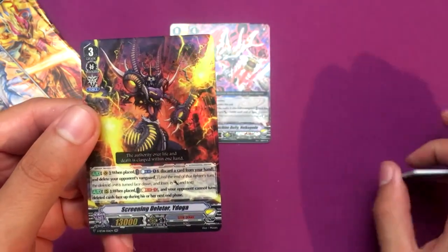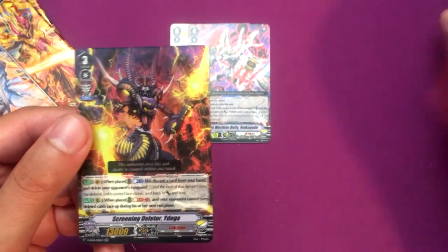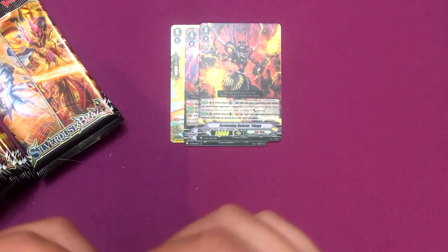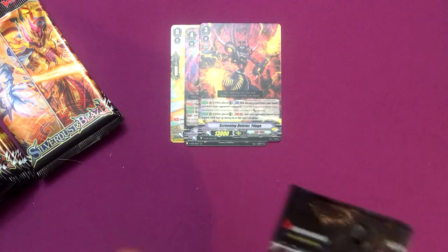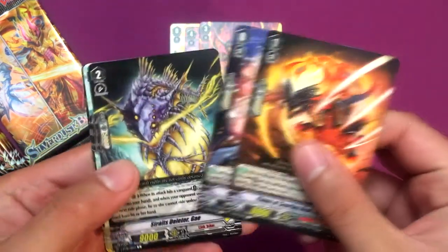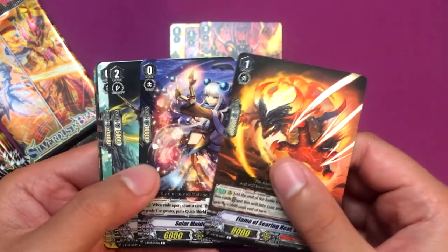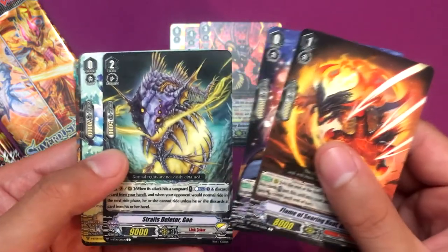We got Screening Deleter Yoga — I think the D is silent — and he deletes the vanguard, so that's pretty good. You can get four of him and one of the trial deck and you can delete vanguards. You don't need a Gray Doll. Straight Deleter Gay.